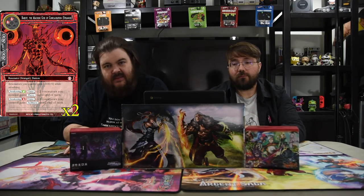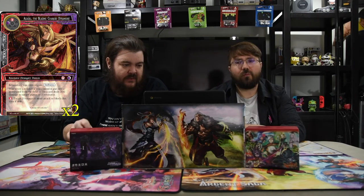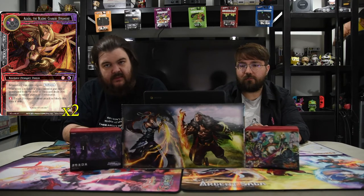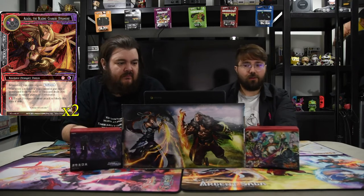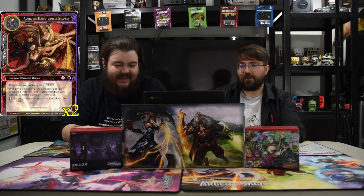You can awaken Barus for a green to give your dudes pierce, or awaken him for a red to give your dudes swiftness. So for four mana you can give swiftness and pierce to all your dudes, plus two plus zero when attacking — pretty strong for a stranger. Finally, Azazel the Blazing Charger: a black and a red for a 7/7 — resonators you control gain swiftness. Whenever a resonator your opponent controls is put into a graveyard from the field, this card does 200 damage to target player or J-resonator. Pay red and target J-resonator must attack or block this turn. So if Azazel is in play, you can make them swing and then kill their dude with first strike and bane.